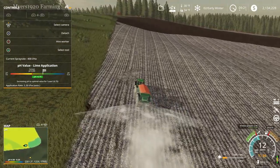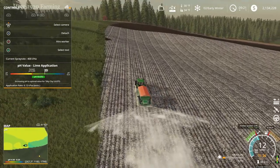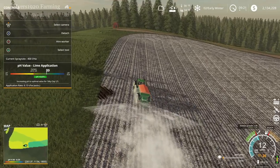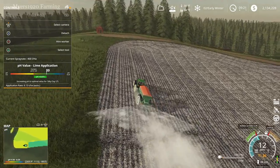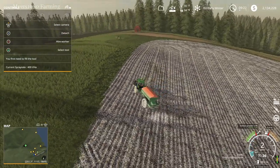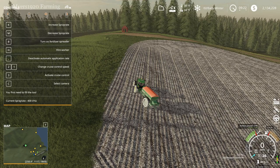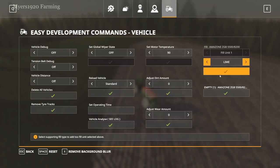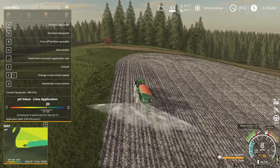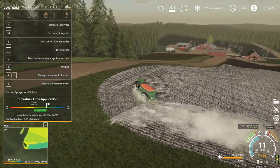It'll be a little difficult because I already have lime on here, but as you can see the pH level is balancing itself. Up here the pH value lime application shows you the goal you want to meet, which is really cool. We're in the silty clay area and it's applying at a different rate. If you go over an area that already has too much of a pH balance it automatically stops — that is actually really cool. You could definitely control this manually if you want.